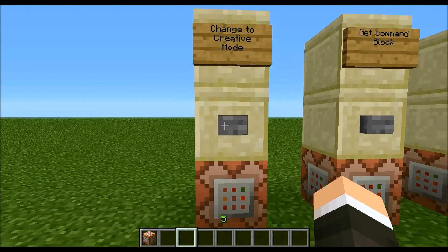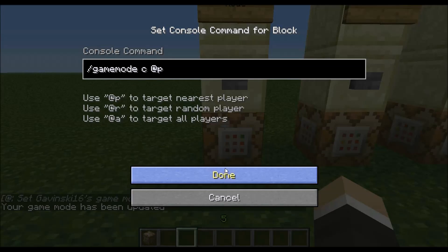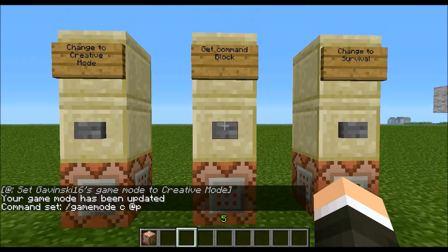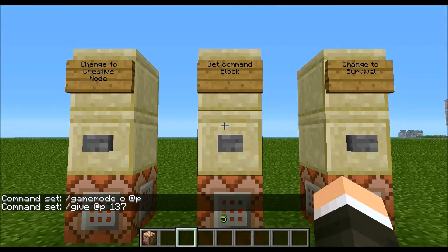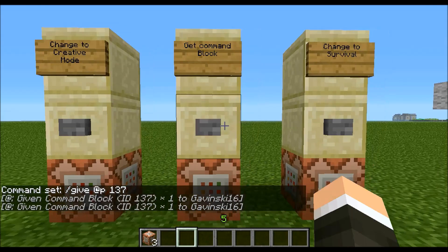First thing you have to know is you have to be in Creative Mode, which I'm in. I'm going to put all the commands in the description, and also a link to the IDs for items so you can give people things. To get a Command Block, it's just slash give at nearest player, and 137 is the ID for the Command Block. Click on that, it gives me a Command Block. Pretty simple.